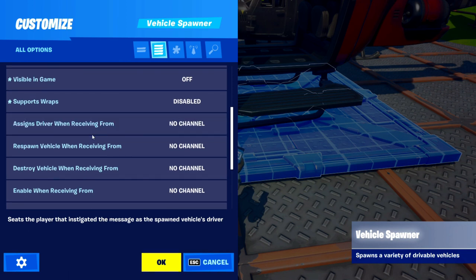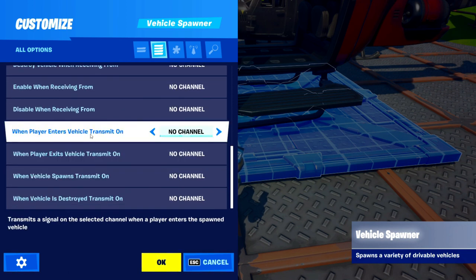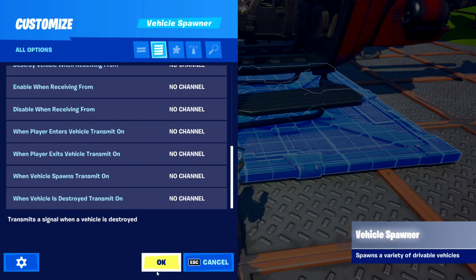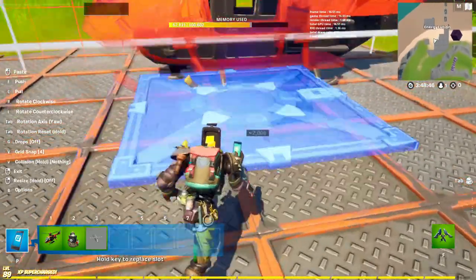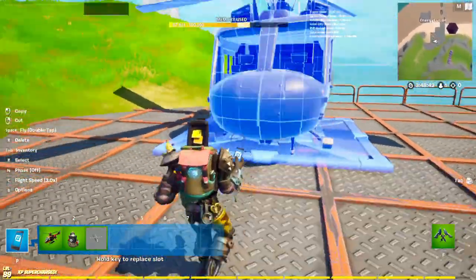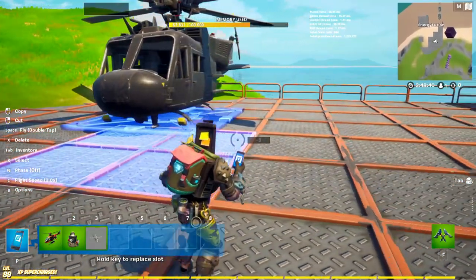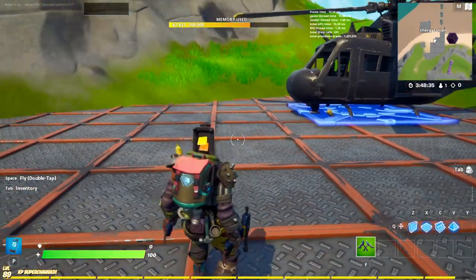We're going to disable it for now and skip the channels for now. Grab the helicopter spawner and put it underneath the actual helicopter because it's not going to spawn in yet — we're going to pretend that this helicopter is the one you drive.